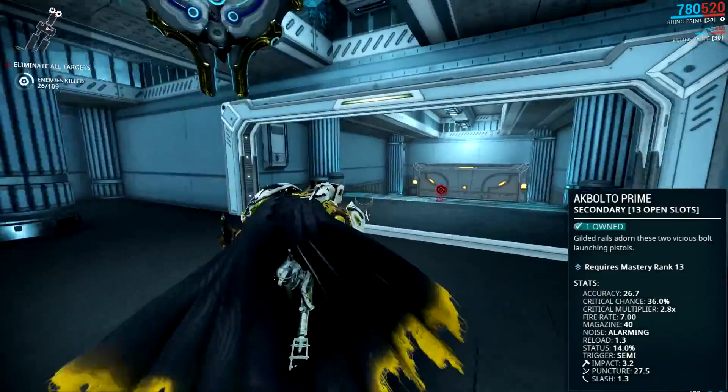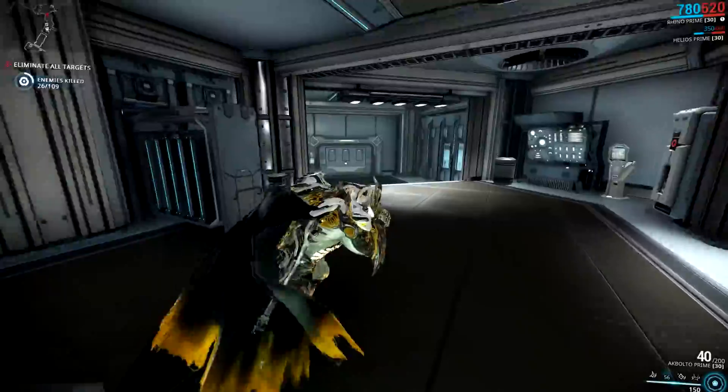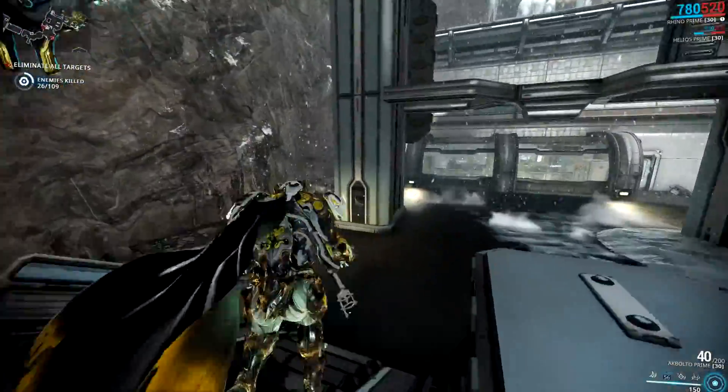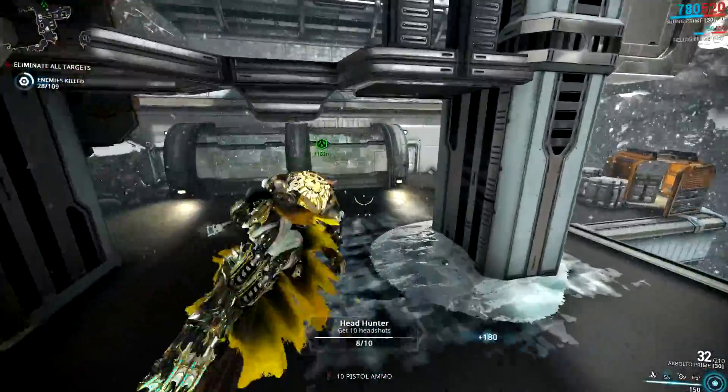While these do have a lower fire rate than previous versions at only 7 rounds per second, they can still fire as fast as you can click, especially once you put on some mods. Bear in mind that if you go full ham and bind the fire button to your mouse wheel, you are going to run into some serious ammo issues.